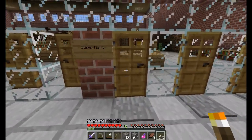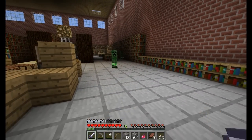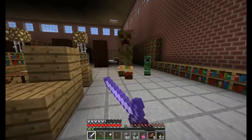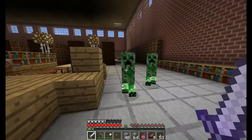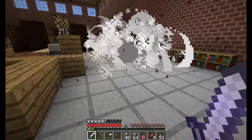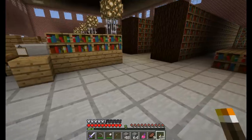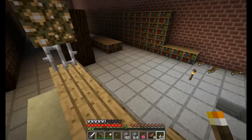Super Mart — ooh, automatic doors! Oh, and a creeper — hello! Don't blow up. Yeah, another creeper. Oh no... oh well. Anything over here? Nope.